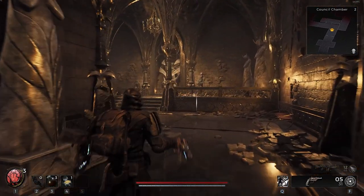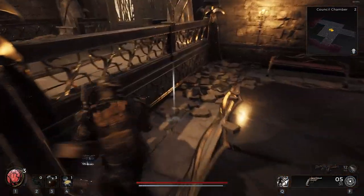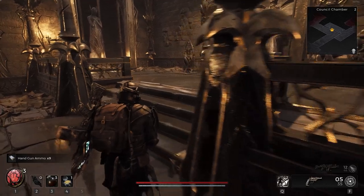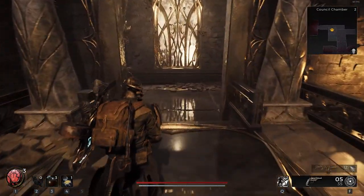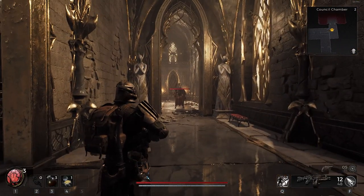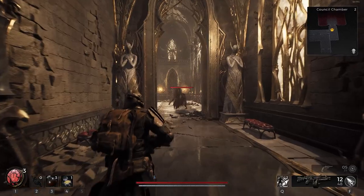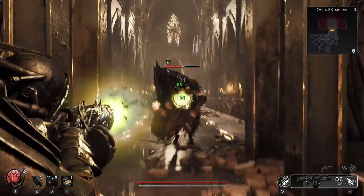Pretty easy so far. Just a couple double taps, bring them down. It's much easier than when we first got into this whole place. We've upgraded our guns a couple times, and I think that's really making a difference. Plus I've gotten more used to the playstyle again. We're just going to activate our trait, start unloading really hard into him.